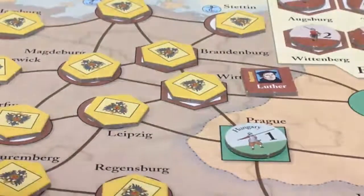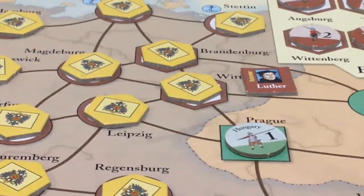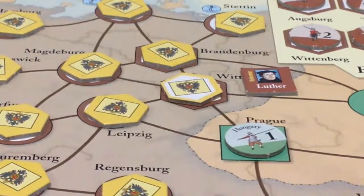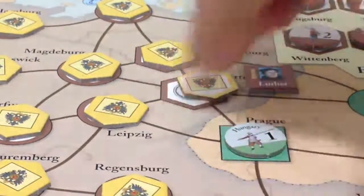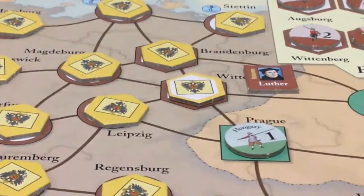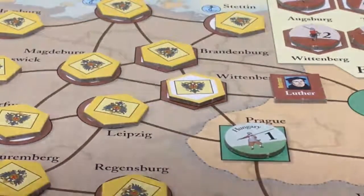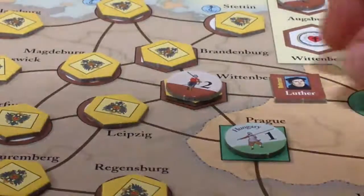Wittenberg gets converted. Each space is controlled politically by a power — in this instance it's controlled by the Habsburgs, as shown by the yellow counter. However, whilst it's controlled politically by the Habsburgs, Wittenberg is religiously going to become Protestant. It's still controlled by the Habsburgs politically, but in terms of religion it now becomes Protestant. We show that by flipping the counter to its light side rather than its full-coloured side. Wittenberg is also one of six electorates in Germany, and every time an electorate becomes Protestant, we add two Protestant forces there as well.